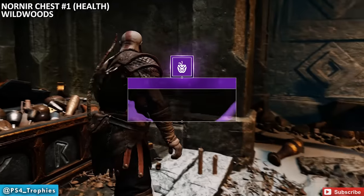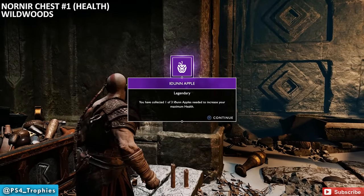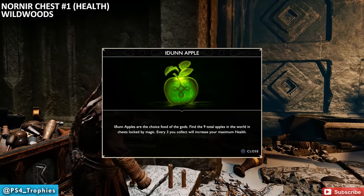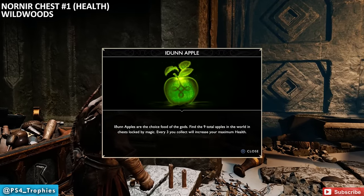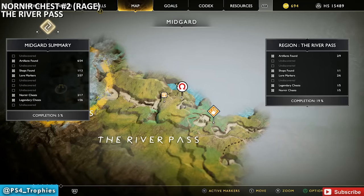You can get up to nine of each — three health upgrades and three rage upgrades — because there are only three upgrades available for each stat, eighteen total. That means three chests won't contain an apple or a horn; they'll just have crafting components and resources.